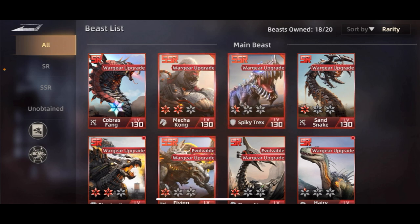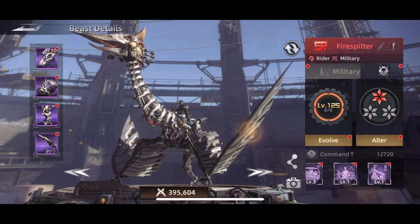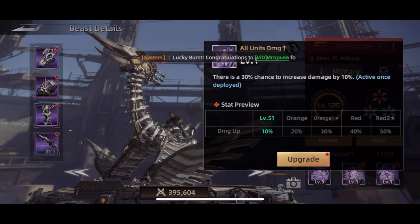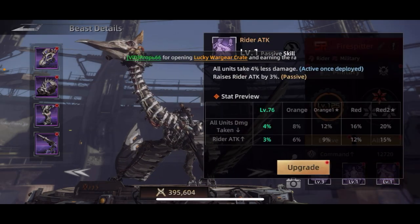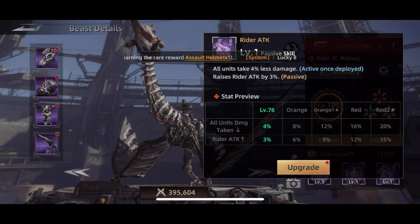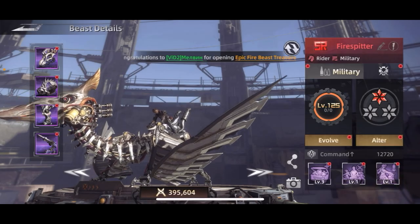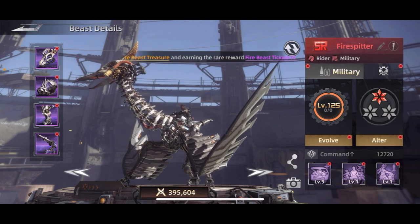Getting right into it, the first one I want to show you is the Fire Spitter. At the top you can see he is rider and military — military is what we want. He has a 30% chance to increase damage by 10%, all units take less damage, and raises rider attack. I don't have him upgraded very high yet, but he's one I'm currently working on because he has two military abilities. A lot of SRs only have one.